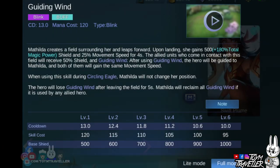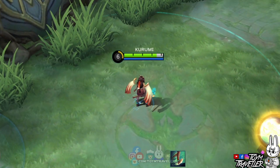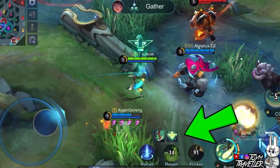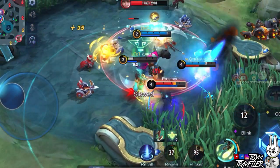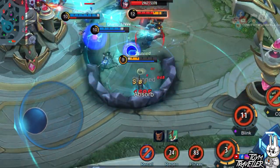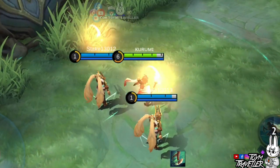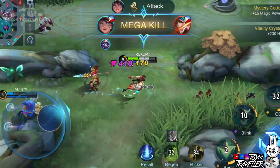Matilda's second skill, Guiding Wind, lets Matilda leap forward. Upon using, she creates a field surrounding her and leaps towards the specified direction. Upon landing, she gains a shield and additional movement speed for a short period. The dash and movement speed can help you gain charges for your passive and first skill, since both consider distance traveled even during your flight. The shield can save you from death if you use it well, so always make sure your second skill is available when you are almost dying. The leap and movement speed can also help you escape or dodge enemy area of effect skills. The allied units within the field will also receive a shield, so if you see a dying ally, you can dash towards them to grant them shield.